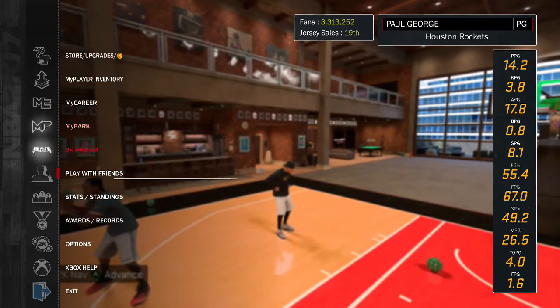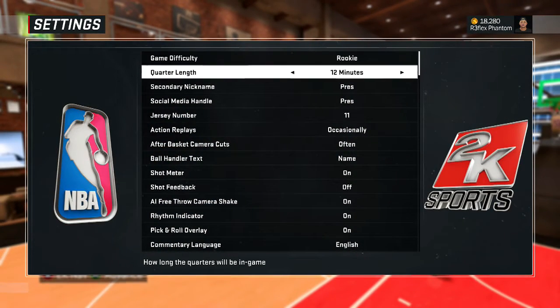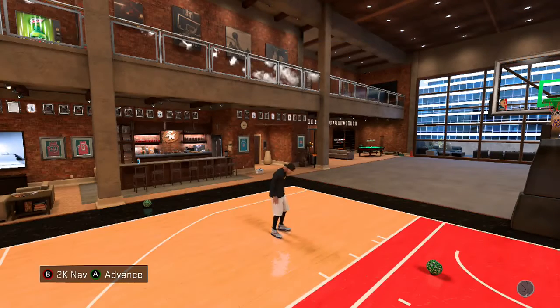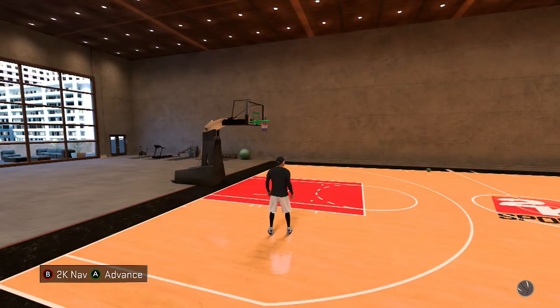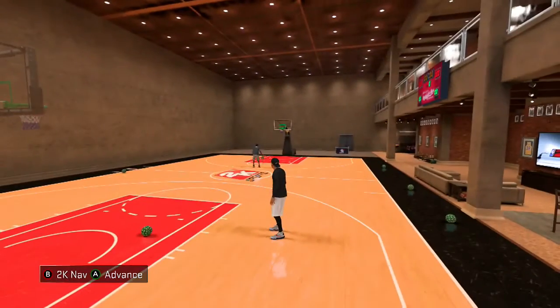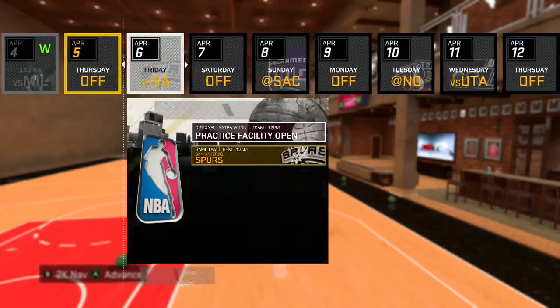First thing: set it to Rookie difficulty and 12 minutes. For the sake of this video I'm going to play on 5 minutes, but when you guys are doing this, put the quarter length on 12 minutes and game difficulty on Rookie so your teammates will hit more shots. You can get this badge on any play style, but you can't actually upgrade it unless you're on the Playmaker or Point Forward.